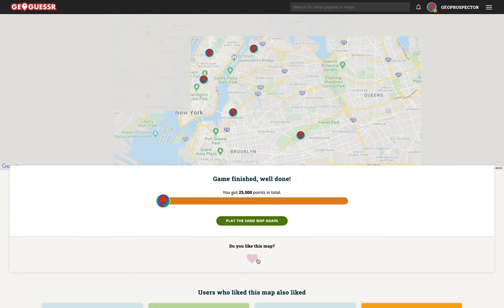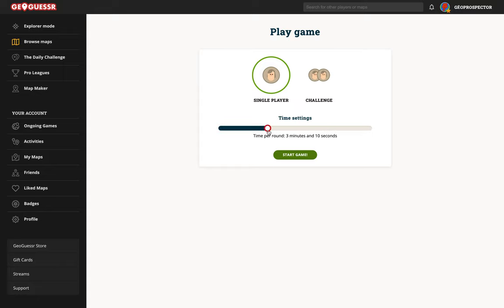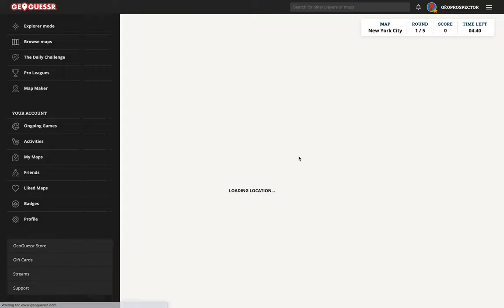Could have made a mistake there. Look, we had two in Manhattan. So why don't we play another round in just the hope that we'll get a few more — let's say in Queens or Staten Island or somewhere else. So play the same map again. I'm going to give myself maybe a 4 minute 40 second limit — something that gives us enough time to find things.